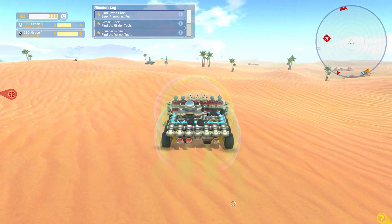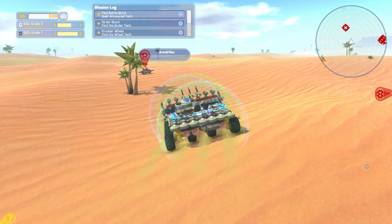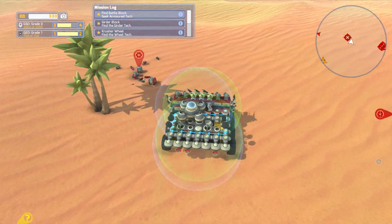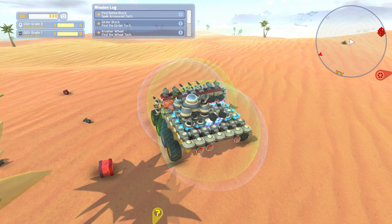Let's go — I saw some shield bubbles floating around out here somewhere, I'm thinking they might be worthwhile to investigate. What do you got, buddy? Do you got any perks that I want? Is there anything here that we don't already have? Maybe that drill.